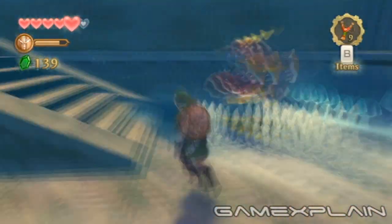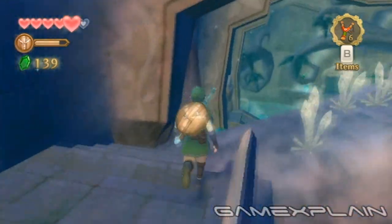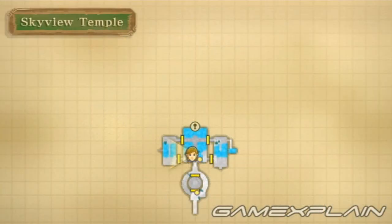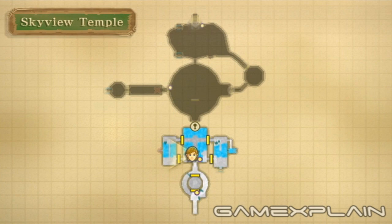Now exit the room via the staircase and not the door you came in through. Step out onto the tree branch to find a treasure chest containing the Temple map. It takes on the functionality of the compass in previous Zelda games, and even shows treasure chests too. It looks like there's one back in the other room, so let's go grab it.